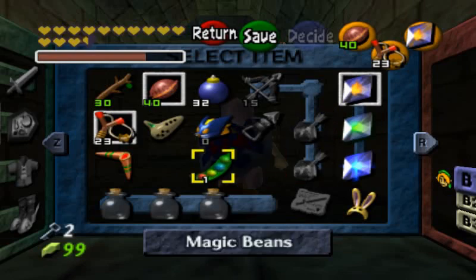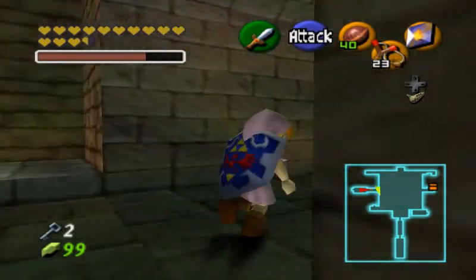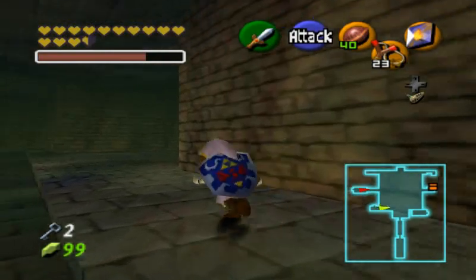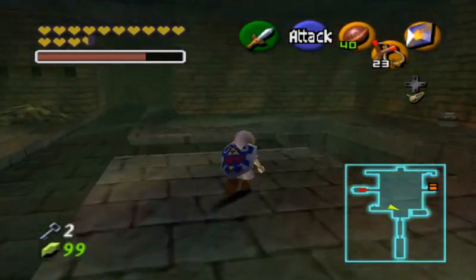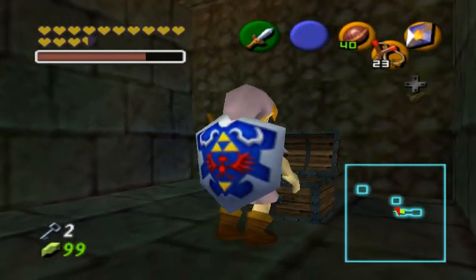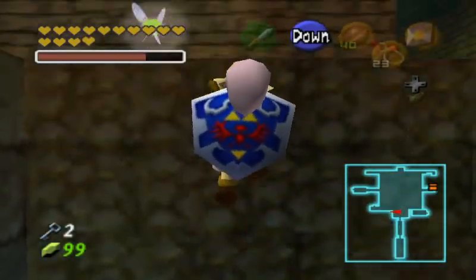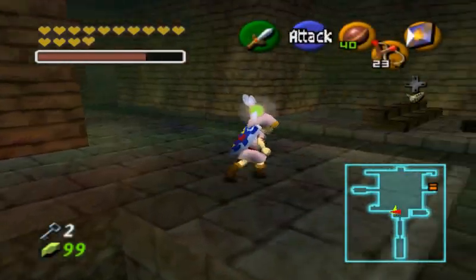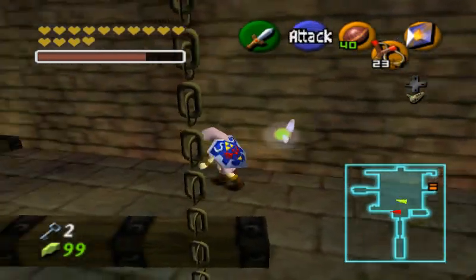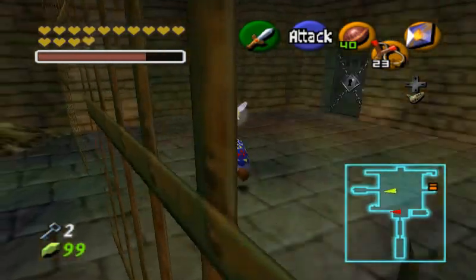I was checking because I couldn't remember if we got the Lens of Truth or not. I'm not sure if we're going to find it in this dungeon — you normally find the Lens of Truth here, but this is the randomizer, which means that item could be found anywhere. I would not think it would be found in the bottom of the well, because the chances of an item being in the usual dungeon where it's supposed to be is pretty much very low.